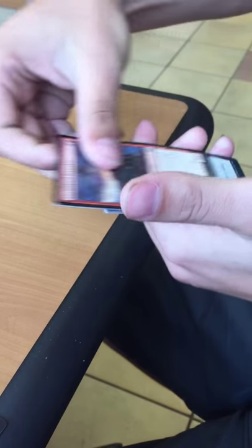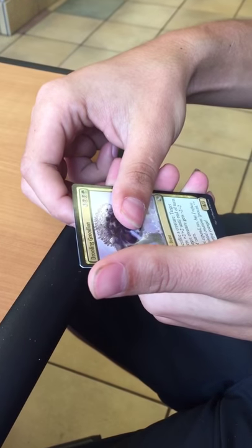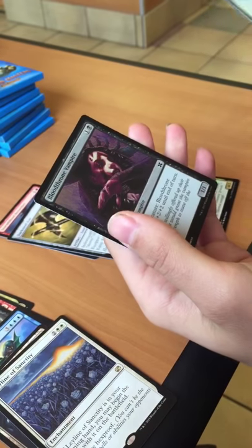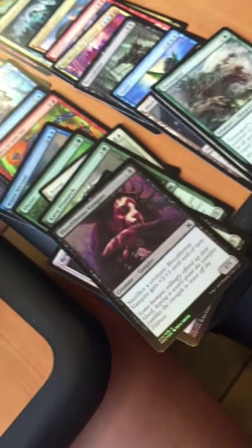Still no mythics — no Noble Hierarch or anything like that. Stormblood Berserker, Darksteel Axe, Drooling Groodion. And a rare — Justin — it is a Tarmogoyf! That is the card we were looking for. That card is a $150 card. That's ridiculous — this box basically just paid for itself.